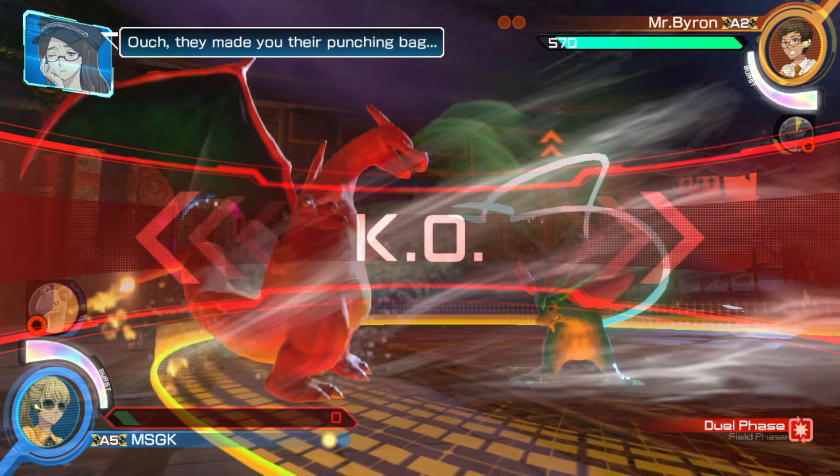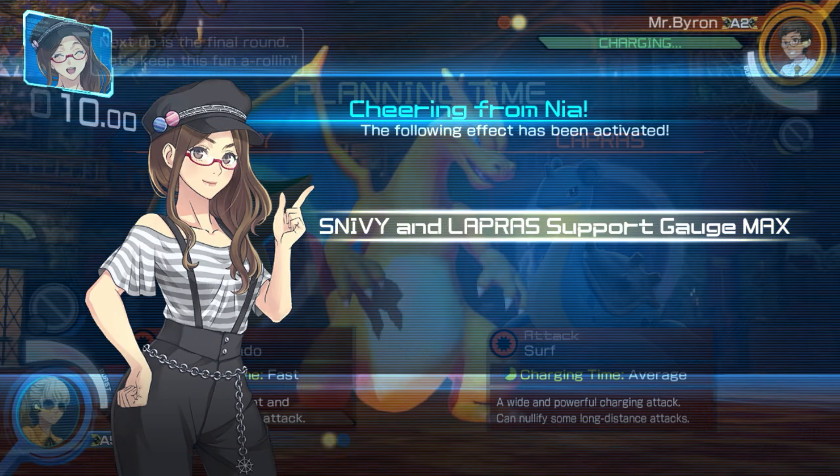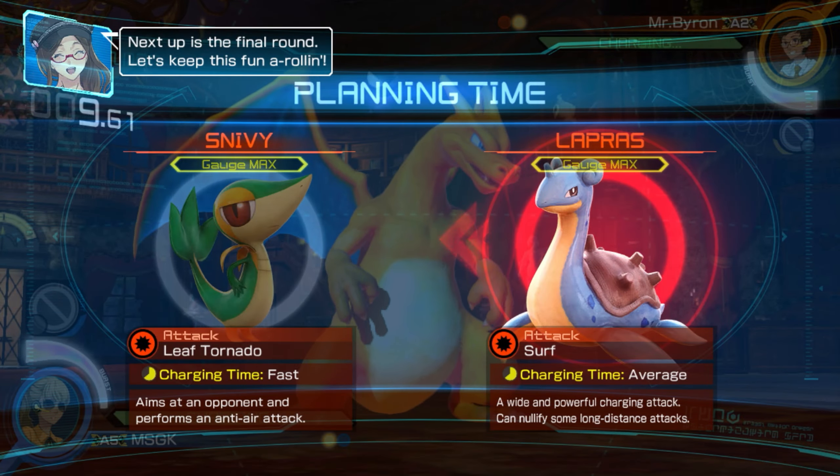Suicune jumped too high and missed my tail — I tried to hit it with a back X with a 4X. I didn't use the special this time, but Suicune likes to get in my face. Now that I know this, I'm gonna stick with Snivy. I lost the match, so Snivy will be maxed out for the beginning of the fight.